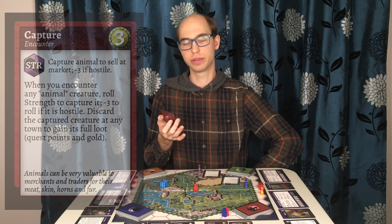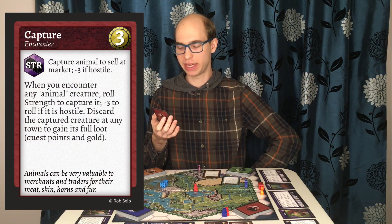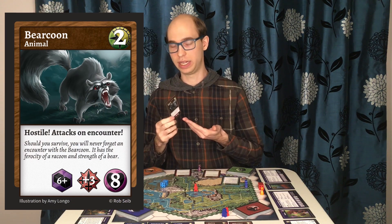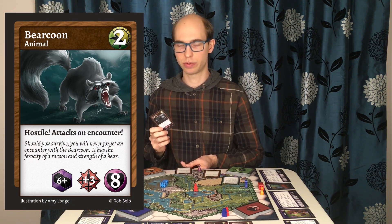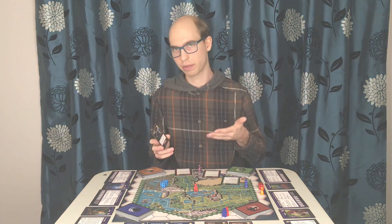The ability capture says when you encounter an animal creature, roll strength to capture it. Minus 3 to roll if it's hostile. If you encountered the bear coon, who is hostile, you'd be at a minus 3 to your dice roll. Let's say you have a strength of 6. You roll 2 dice, add your strength, and then subtract 3.